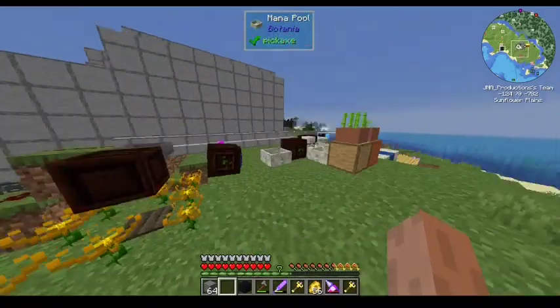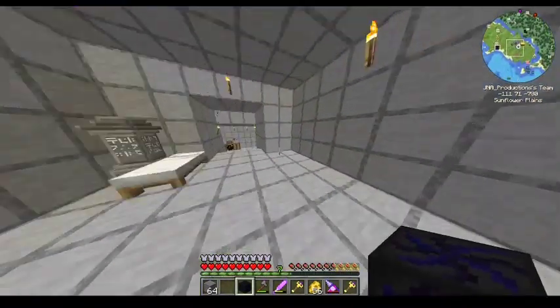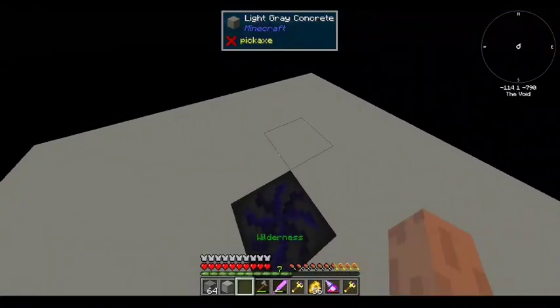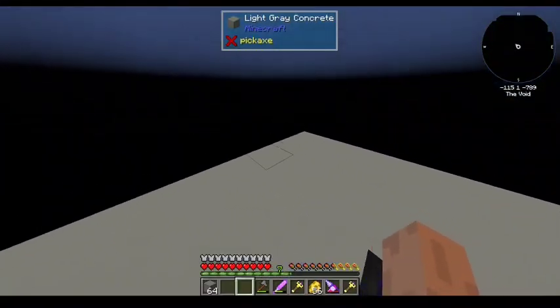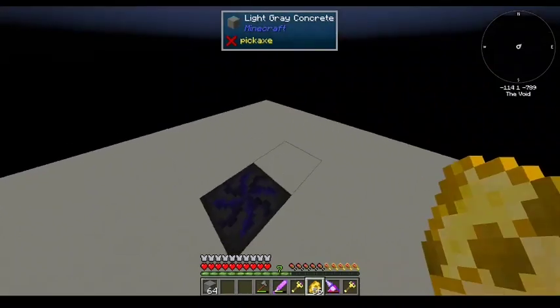What I have here is a void portal, so we can go to the void world. Let's put it right here in the corner and check out this void world. Alright. So what we're working with here — we have a small light gray concrete platform in the middle of absolutely nothing.